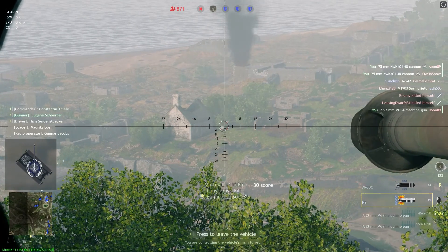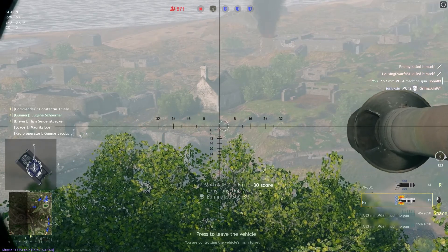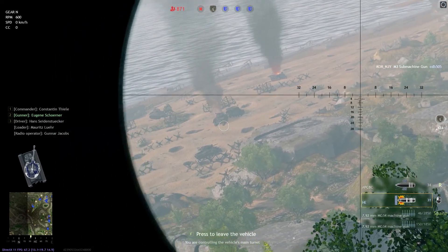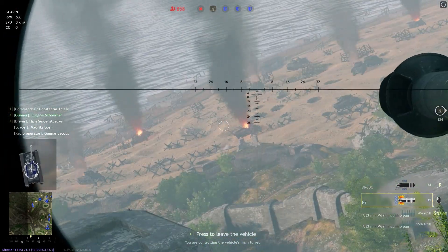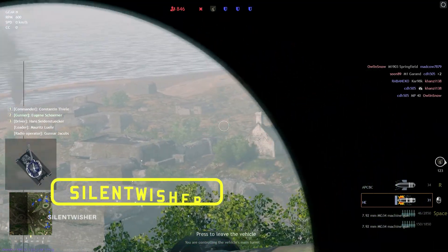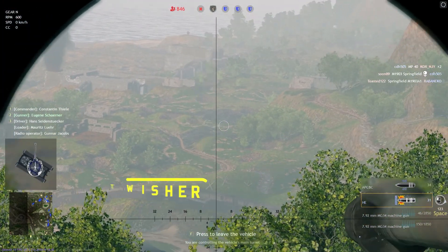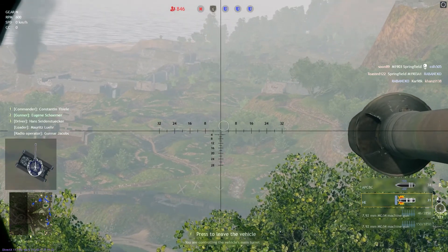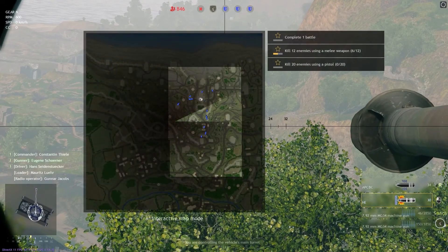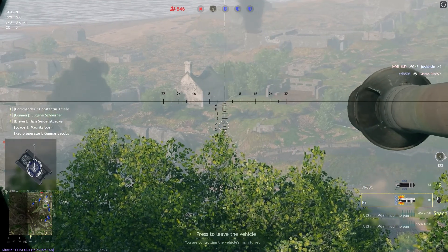Hello there everybody, SilentWitcher here, and in this video I just wanted to share a pretty cool moment in Enlisted with the German 75mm tank cannon. Basically I got the tank up on a hill on the D-Day invasion map. This is a god-like position to be in, because when you're aiming down onto tanks, you're hitting their top armor, which is not very strong. So you will see it in action here in just a moment. Hope you enjoy the video.